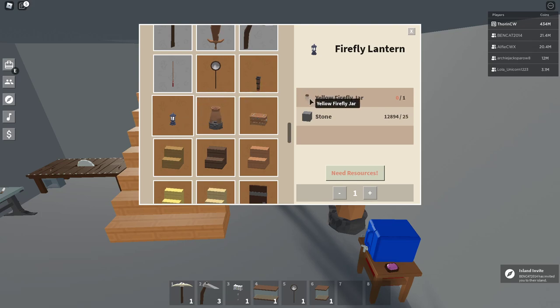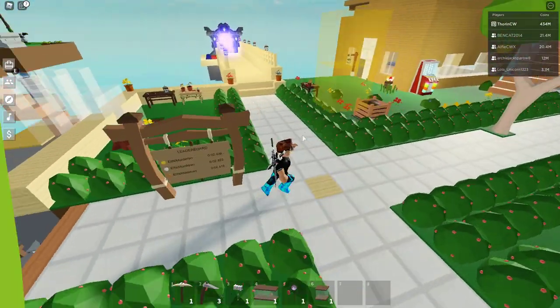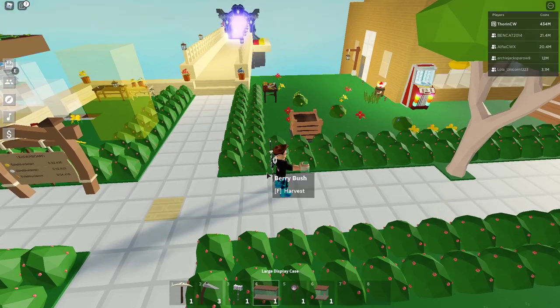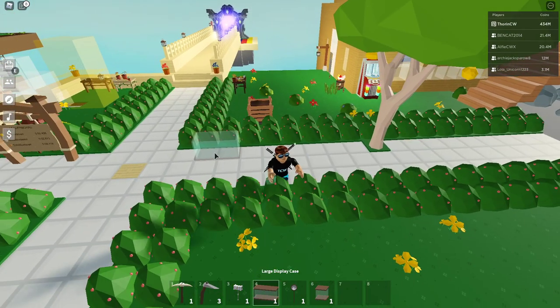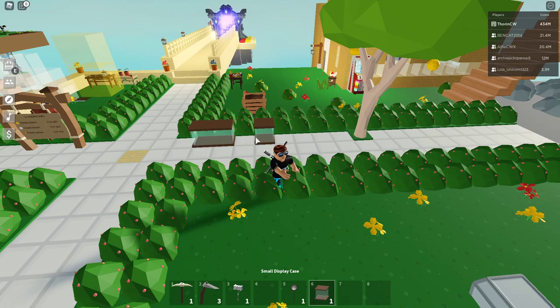I'm wondering — when we catch with the net, does it automatically put the stuff into a jar? I'm not sure how that works, but we'll put the display cases down for the time being and have them side by side.